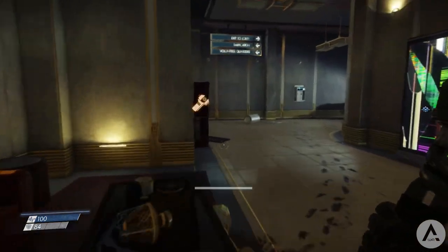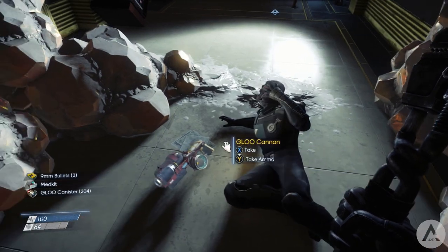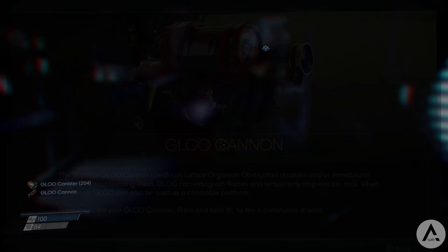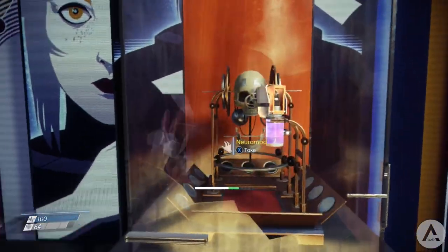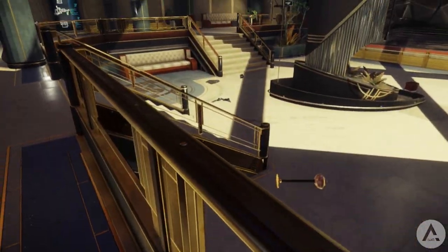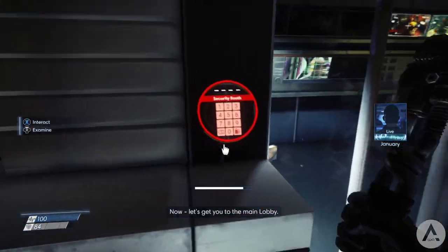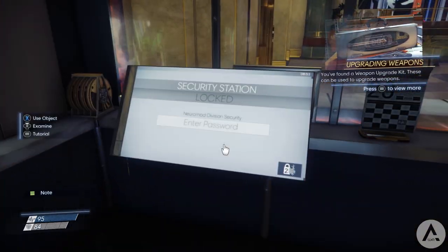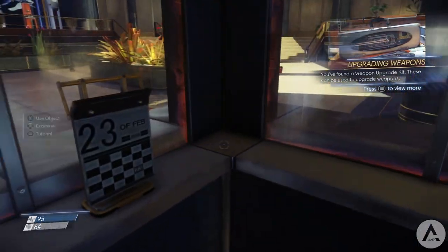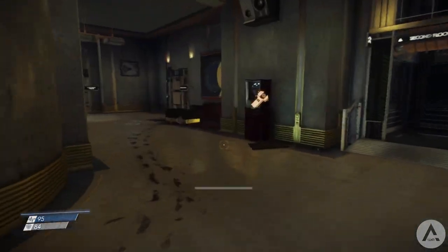Inside this room you will walk past a body with the glue gun — pick up the glue gun and all the stuff, then head over and pick up your first neuro mod. Now you can increase any of the skills you want. I'm going to increase hacking first so we can pick up a couple of things straight away. When you hack the door in this room, there is a weapon upgrade, and more importantly you can go back to the previous room and hack that computer to find an email and download the Huntress Boltcaster fabrication plan.